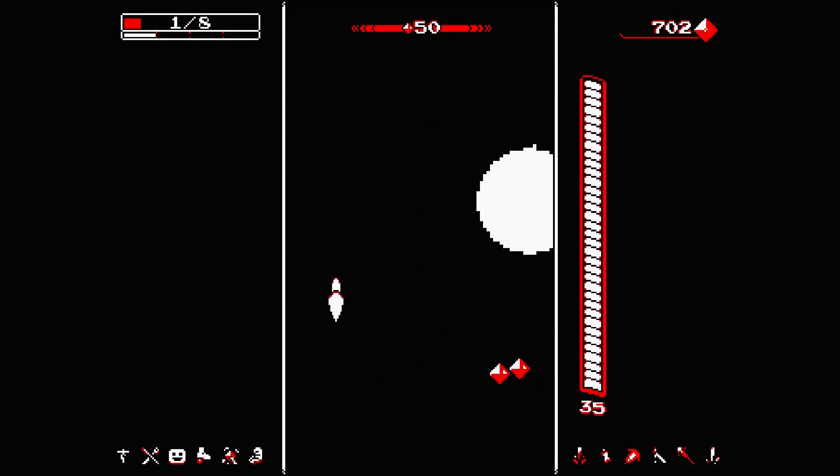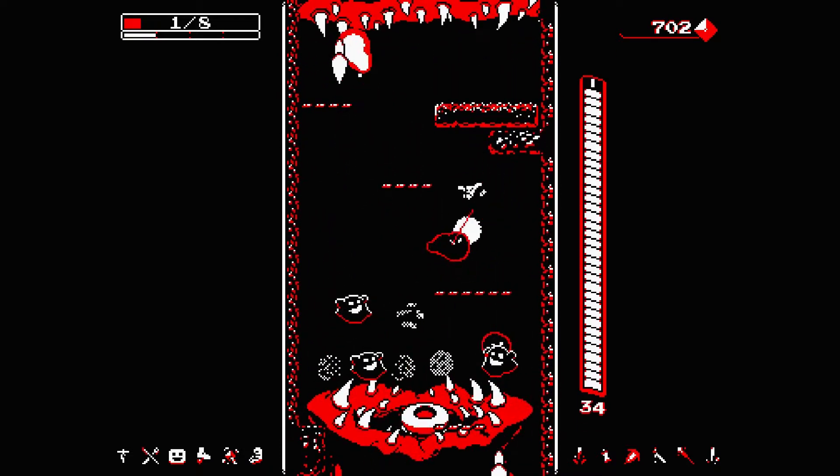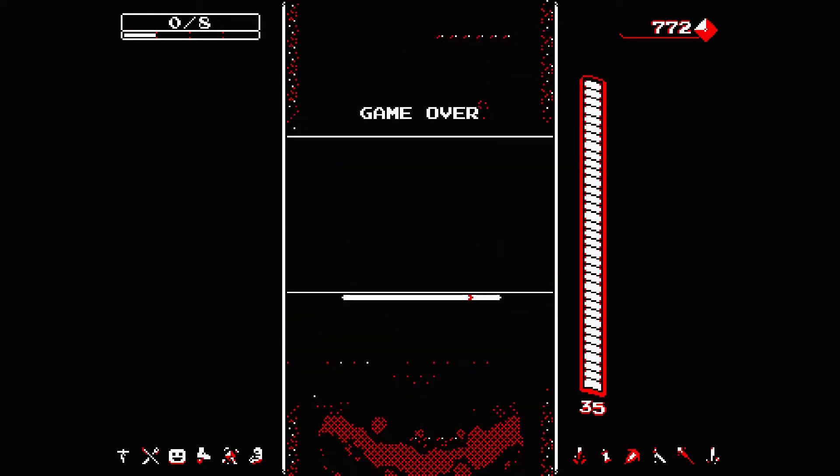Downwell starts off by showing you three buttons, and that's all you need to play this game. It's definitely challenging in that way that all modern platformers are challenging nowadays, especially when you get into the post-game hard mode. Dying takes you right back to the start of the game.